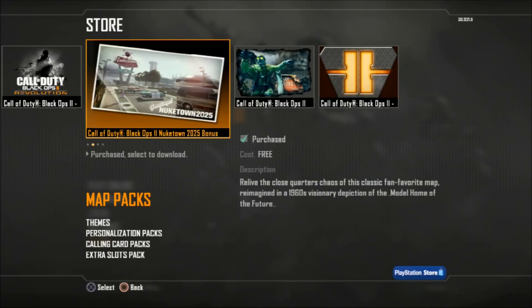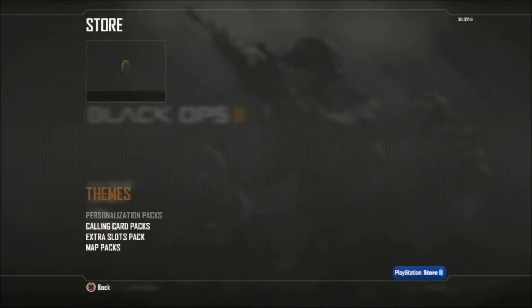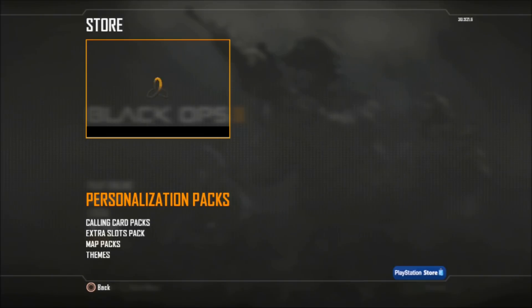So as you can see here, we have Nuketown 2025 available, and also the Nuketown Zombies map is available for purchase. And then down in the personalization packs, you have all the camos here.